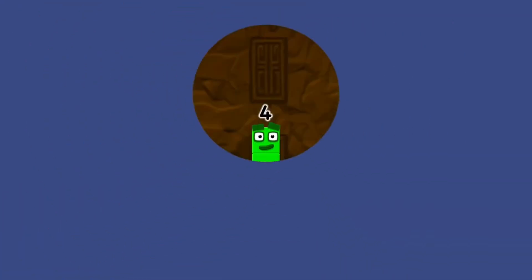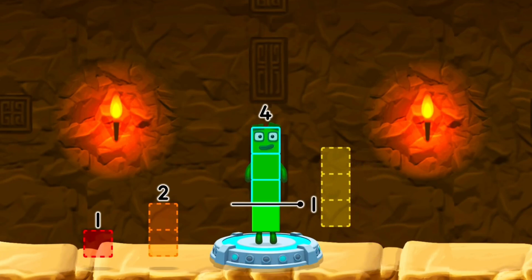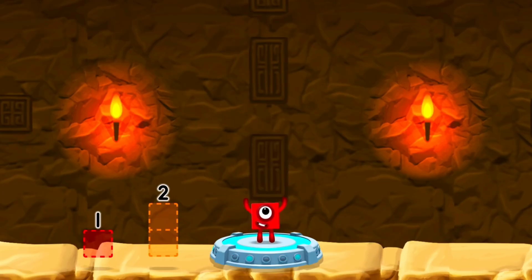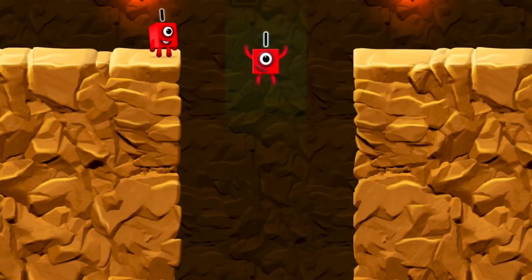Take number blocks away from four to leave one. Three. Correct. Four minus three equals one. One. Great.